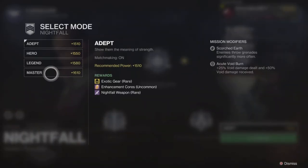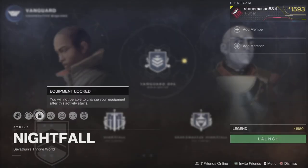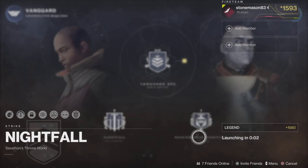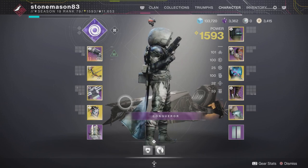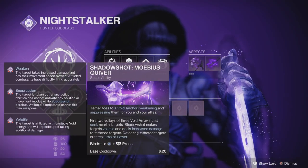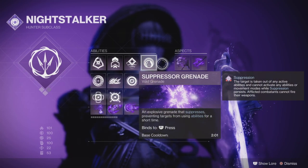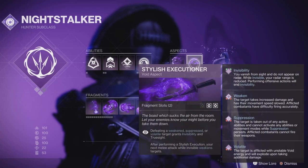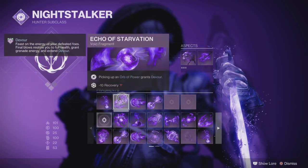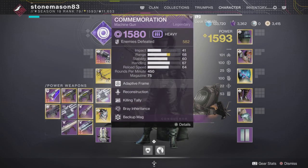This week's weekly Nightfall is the Birthplace of the Vile, and I'm doing a solo flawless legend run. I'm still fairly low level — my weapons are all 1580, and overall with the artifact mod and some pinnacles on my gear I'm at 1593. So I got a little extra damage resistance but nothing too dramatic.